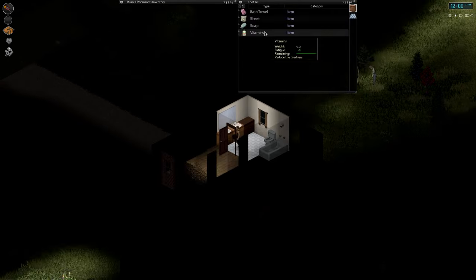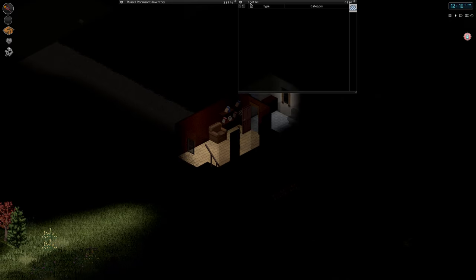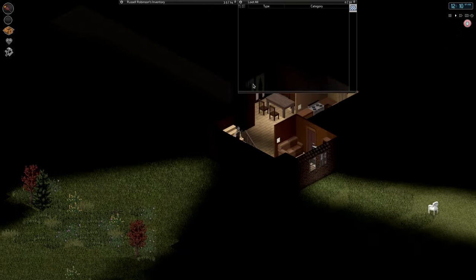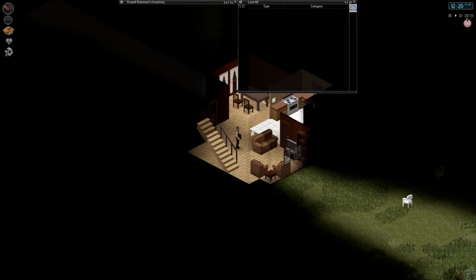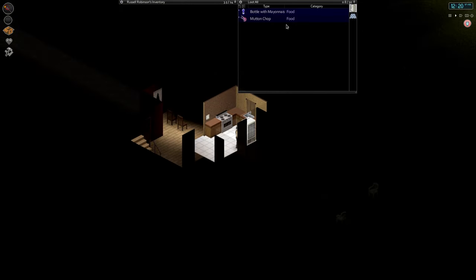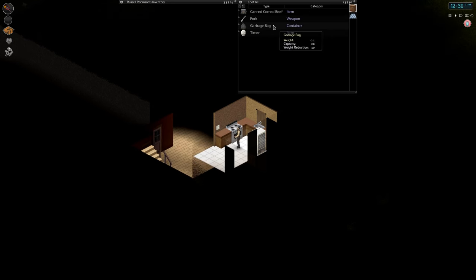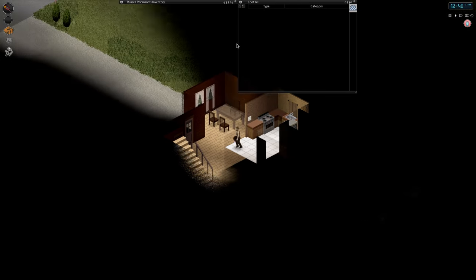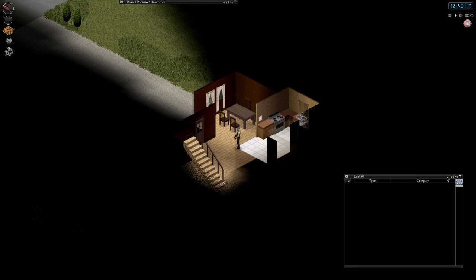When you right click and grab, it actually takes some time to take items from a container. That does add a bit of suspense when you bust into a house to get supplies and your character takes things very slowly while zombies that heard the noise are coming to get you. As you can see on the right side, a little notification popped up to tell me my character is slightly thirsty. You have to make sure your character is well-fed and nourished or else their abilities will be affected. The good thing is you can move these menus around. Getting used to the menu does take some time, but it's not a bad menu — just a little different.